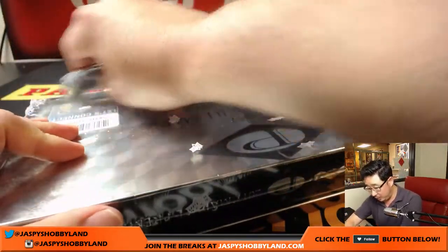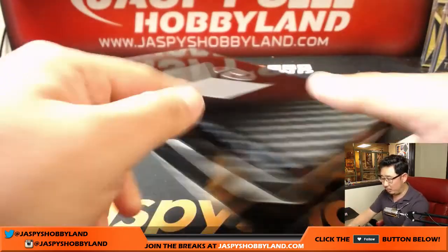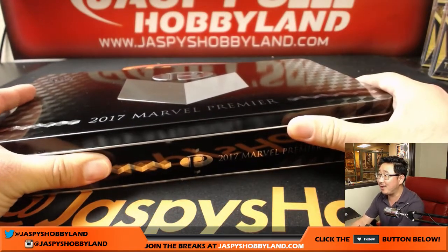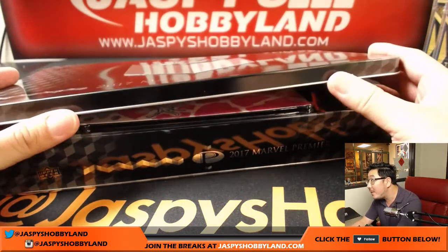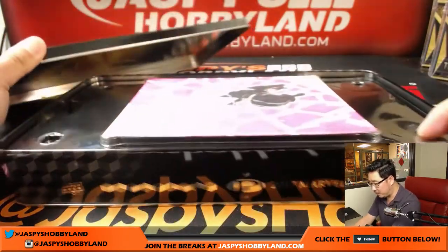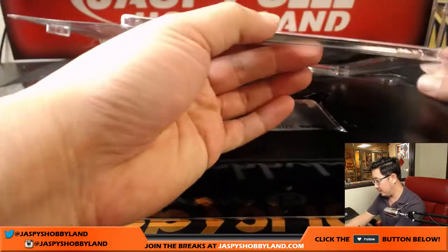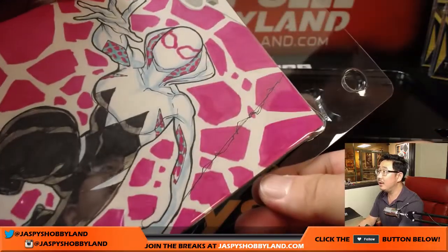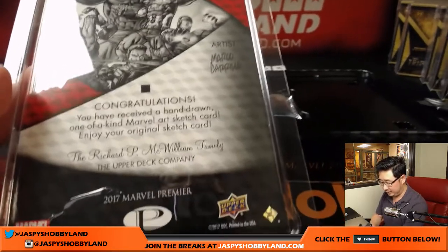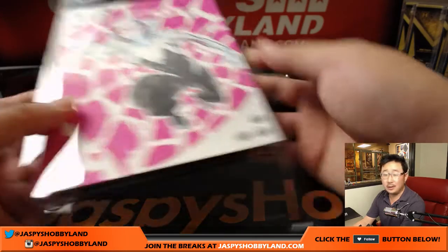Let's open up the box first and see what cards pop out of here. Then we'll randomize names and the hits. Rory predicts a sketch card — you should predict two, Rory. Now it all depends on how many panels there are. I think that's like a three-panel sketch card right there. There it is — that's Spider-Gwen. It's not a panel sketch card, it's an oversized sketch card. That's pretty cool. That is your artist right there. Nice oversized sketch card.